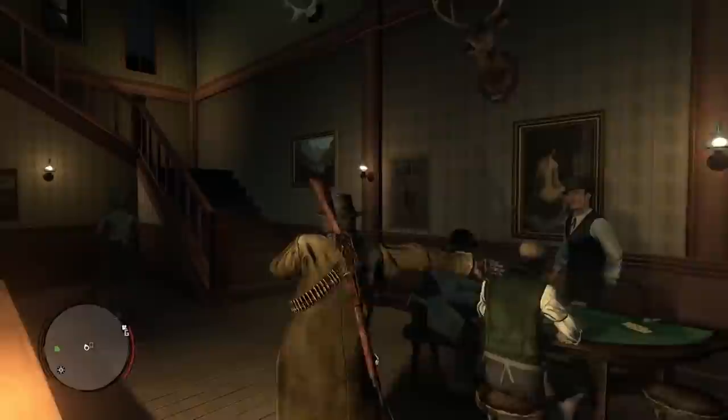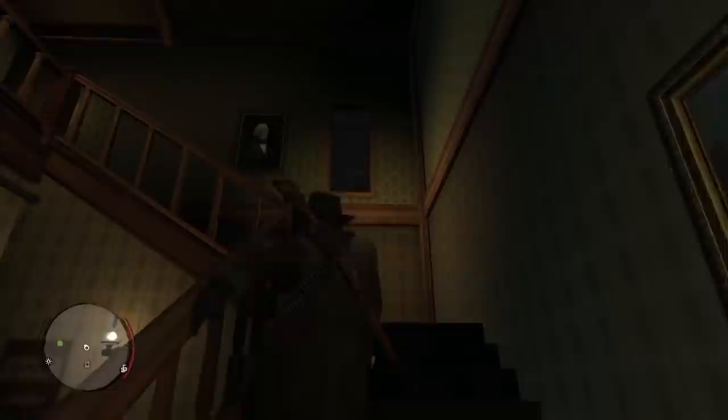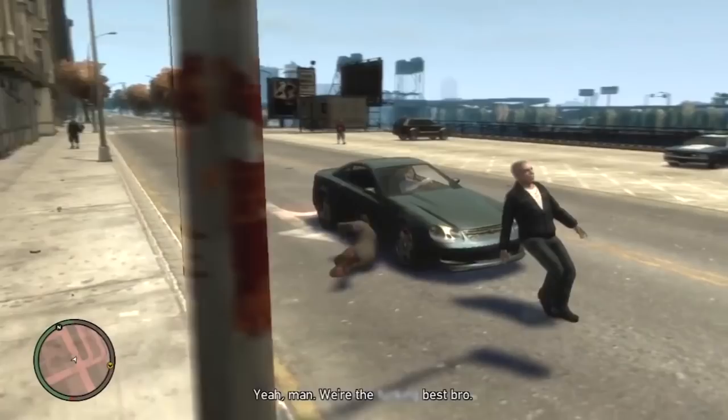A key moment in the history of realistic video game physics came in 2007 with the release of the Euphoria animation engine, which could be found powering the hilarious drunkenness effects in Rockstar games such as Red Dead Redemption and Grand Theft Auto 4.